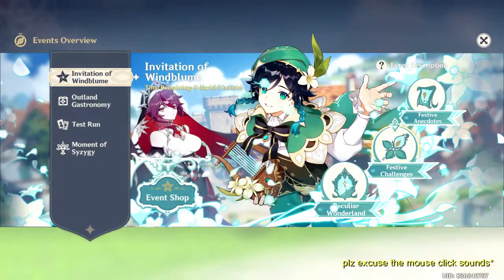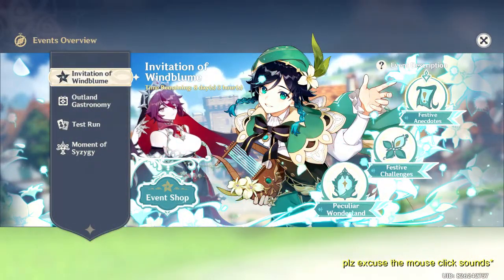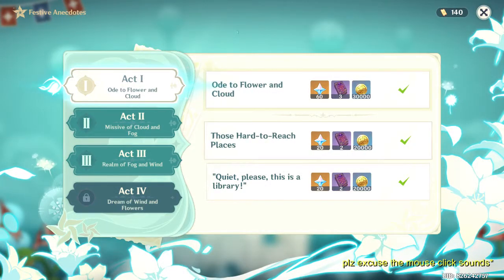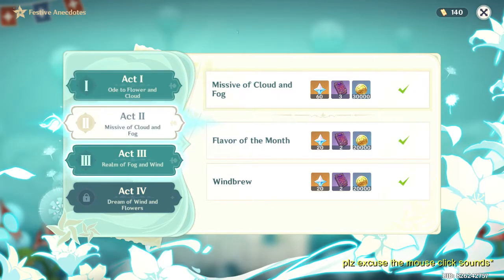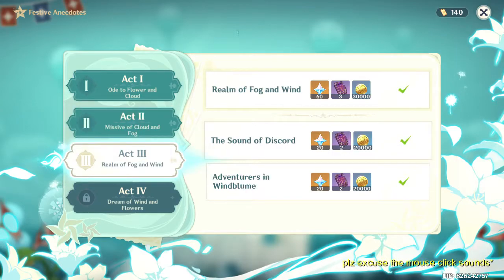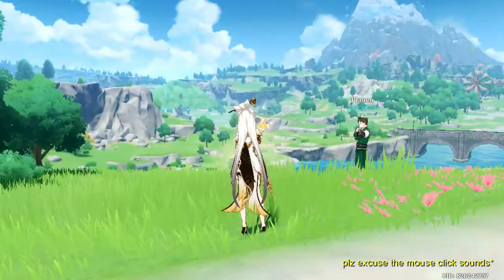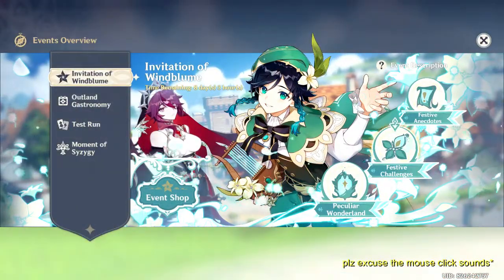Next there is the Festive event — here you will get 100 primogems per chapter you finish. I'm on Act 3 now, and soon Act 4 will be unlocked with a new quest. When it comes to Festive Challenges, I have some tips for you.